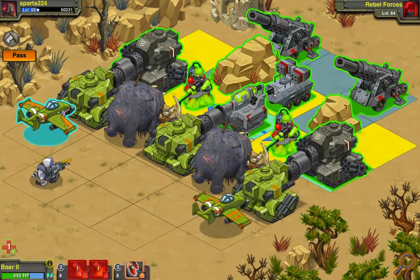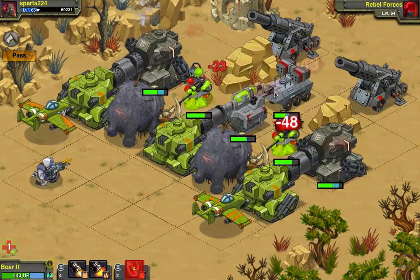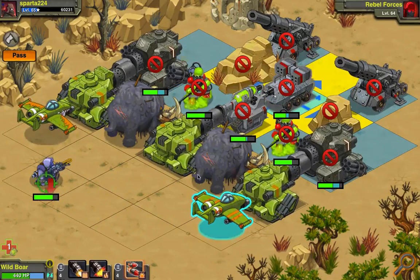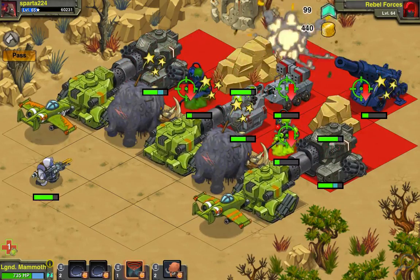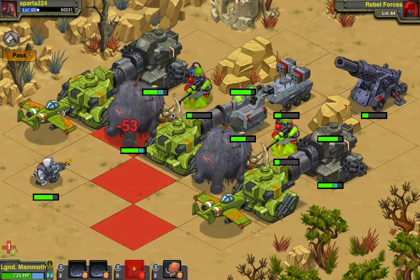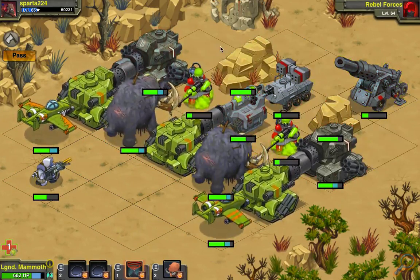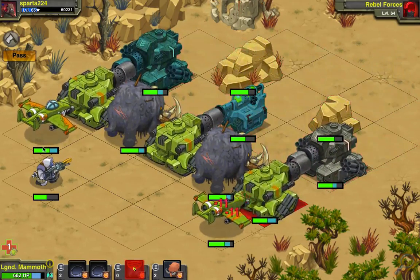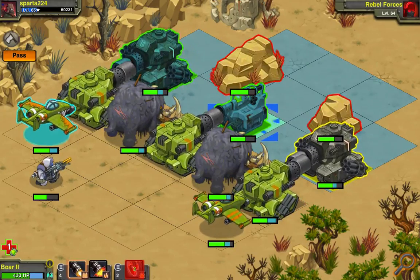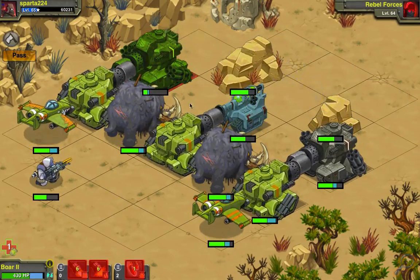I'm just gonna make a quick example of that and hit like this. See, everything was hit — not bad damage. Now I'm just gonna clear up the area. The heavy recon did absolutely nothing. Now, for the armor-piercing shot of this Boar 2 vs. the wild boar — it still deals good damage, and it has that extra poison right there.